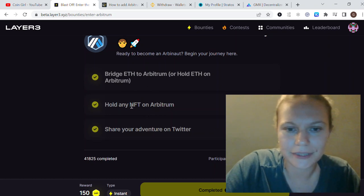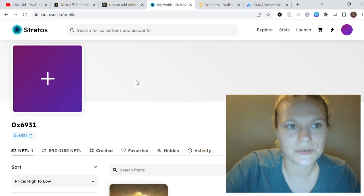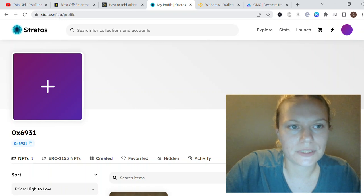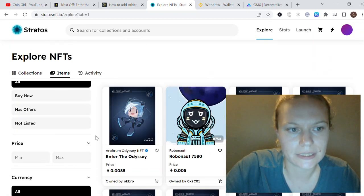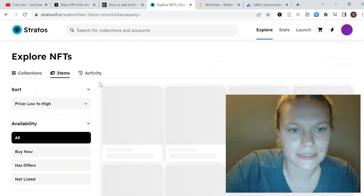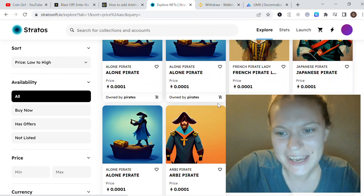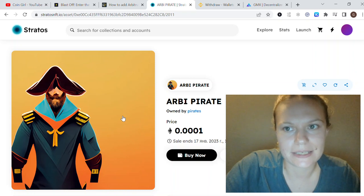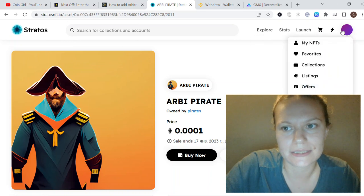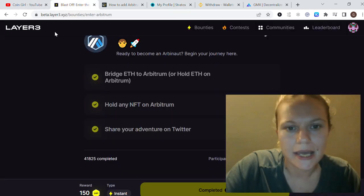You may wonder what NFT marketplaces are available on Arbitrum. The one I found with almost zero cost is called Stratos NFT, at stratos nft dot io — I'll put this link in the description. It's an Arbitrum NFT marketplace. Search for items, select one with the lowest price — they cost just fractions of ETH, almost nothing. Click on it, buy it in a couple of seconds, then click verify and the NFT will appear in your MetaMask wallet.